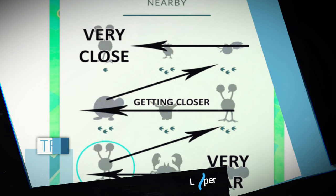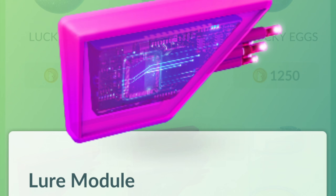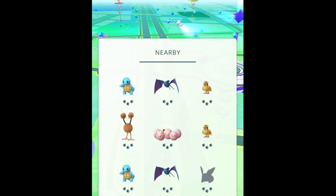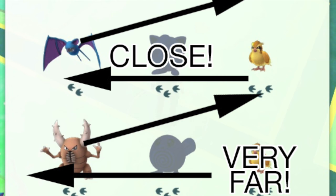Pokemon that show up in the nearby list won't come closer to you if you use an incense or lure module, since those are determined randomly and don't require movement for them to spawn. The number of footprints below a Pokemon in the list indicates their distance, and each footprint represents approximately 30 to 50 meters. You can tap on the list to open a grid and use it to navigate. Tap on your target in the list and then start walking — as you get closer, the targeted critter will move up and to the left of the list.